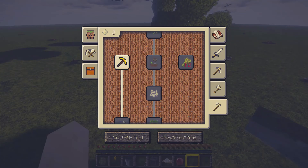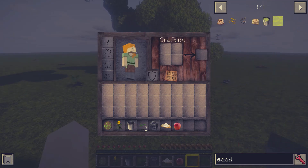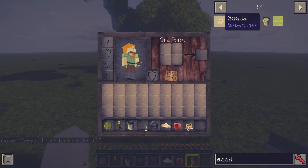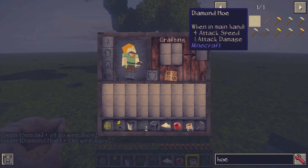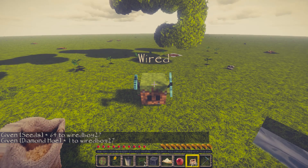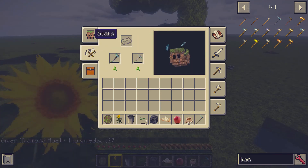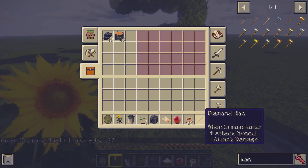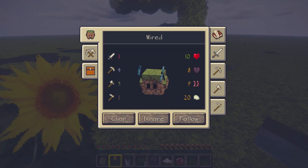So we can heal them with flowers — let's have a look at that. You can see his health is currently at 10. Health is currently at 8. And it's at 10 now. I right-clicked. Let's just do that again in Survival actually, just to make it clearer. You can see the flower goes away and he's back to full health.